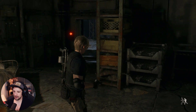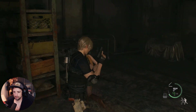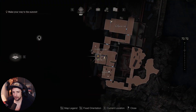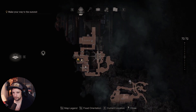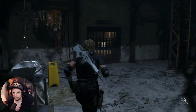Hello everybody, welcome back to Resident Evil 4. We have just rescued Ashley again — she doesn't want to get shot, which is smart. We are heading out of here. Which way? I'm not entirely sure yet, but I guess we'll figure it out.